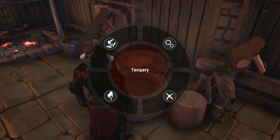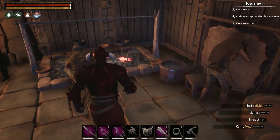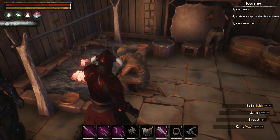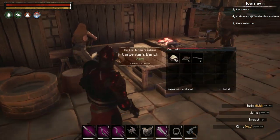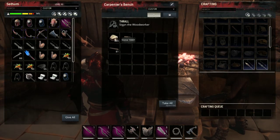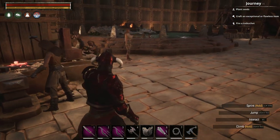Very important tip: as you can see, this tannery is open — you cannot lock it. So be careful where you place your crafting stations. It does not matter if you're on a PvP or PvE server; you cannot lock them, meaning anyone can access the inventory and take out items, including thralls.